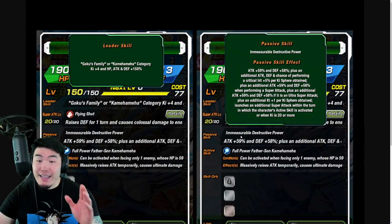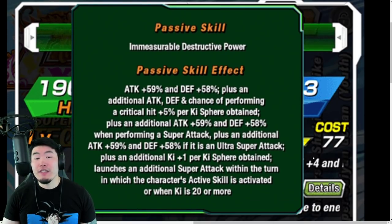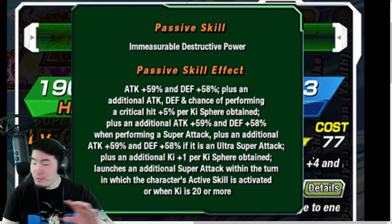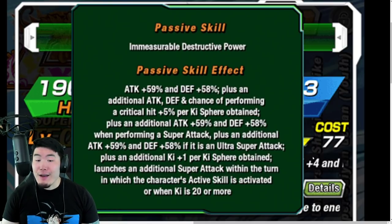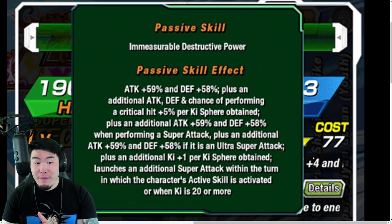The passive is: attack plus 59% and defense plus 58%, plus an additional attack, defense, and chance of performing a critical hit plus 5% per Ki sphere obtained. Plus an additional attack plus 59% and defense plus 58% when performing a super attack, plus an additional attack plus 59% and defense plus 58% if it is an ultra super attack. Plus an additional Ki plus 1 per Ki sphere obtained; launches an additional super attack within the turn in which the character's active skill is activated, or when Ki is 20 or more.